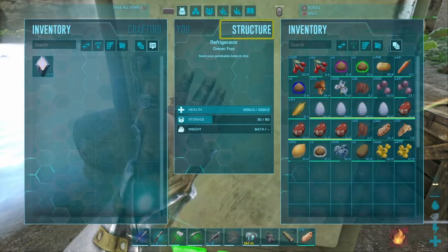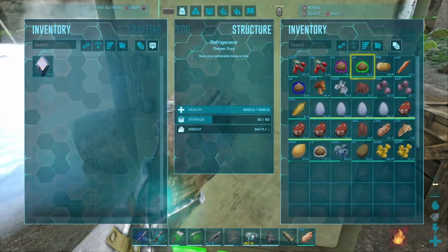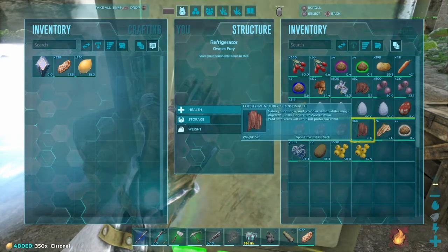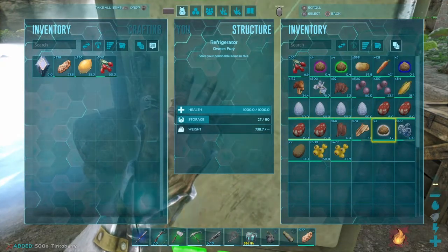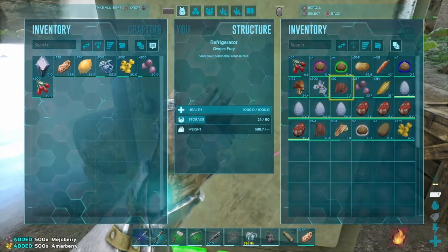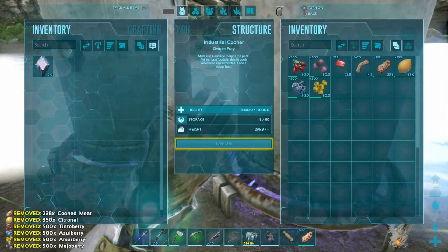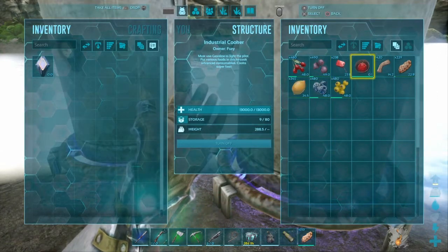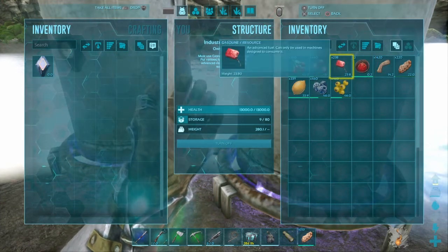You need to make focal chili first before you make the kibble. To make one focal chili, you need nine cooked meat, five citronal, twenty tinto berries, twenty azul berries, twenty amber berries, and ten mejo berries. If we put this all in here, this should make focal chili — and there we go, focal chili, nice. I'll make a few of these and get back to you.